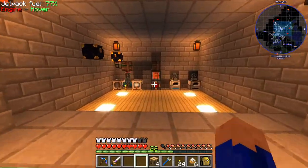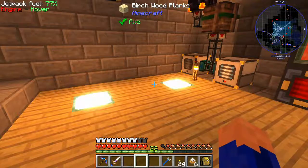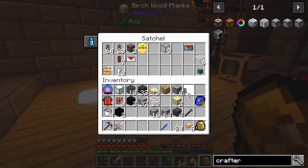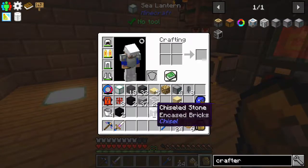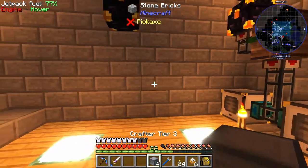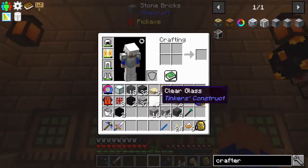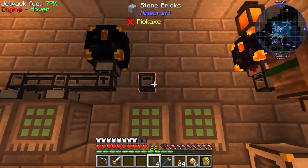Let's go downstairs and attempt to set this up because we're going to pipe these into each other. Let's grab what few item ducts we have left. What we're going to want to do is pump items out of the chest and pretty much into these four crafters using a servo and some filters.